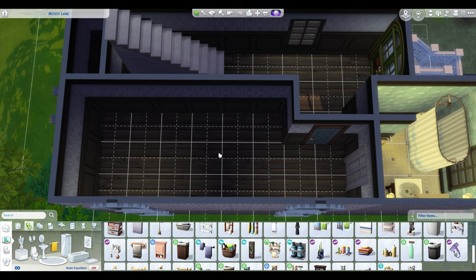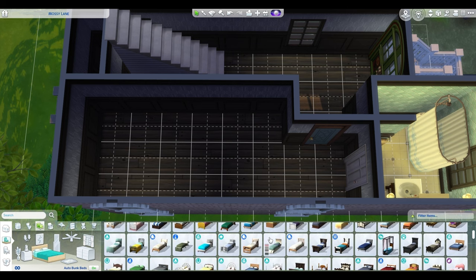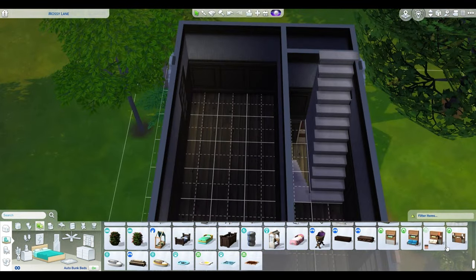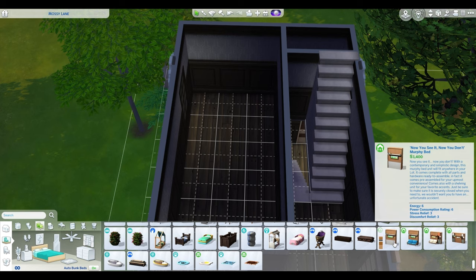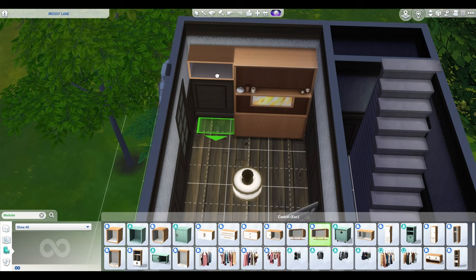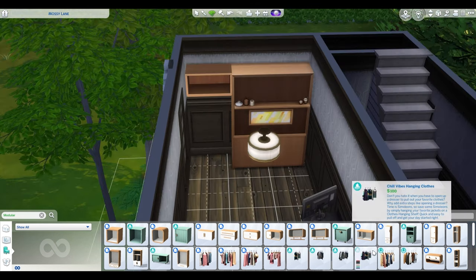Let's move on to the apartment now. I don't know how I'm gonna lay this out right now, but I do know that I want one of those fold-out beds, so I'm gonna flop one of those in. Because this is going to be rented out as university housing, I'm keeping it bare minimum — there's not going to be any personalized clutter, I'm not gonna add any of that in.